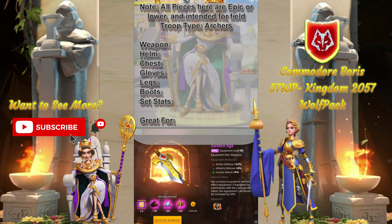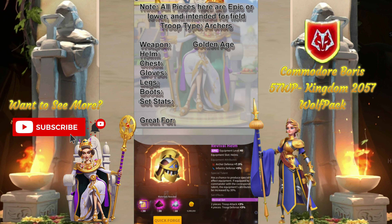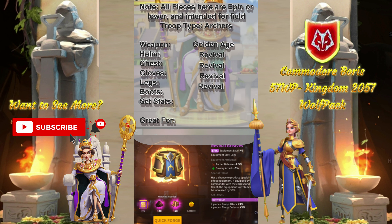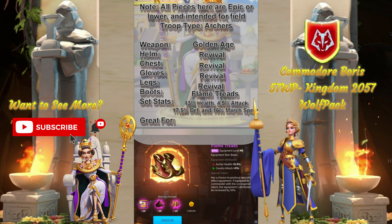Welcome to another episode of Budget Builds. In this episode, we're going to be doing Archers. First, we're going to start off our build with Golden Age for the 13% archer defense. Once we've built this, we're going to go to the Revival Helm for the 7.5% archer defense, and follow it up with the Revival Point to get the 2-piece set bonus. Next, we're going to go to the Revival Gauntlets on the handpiece, and complete the full set with Revival Greaves on the leg pieces, giving a 4-set bonus and an additional 3% troop defense. Lastly, we're going to finish up with the Flame Treads to get a nice little health bonus, sitting at a total of 28% defense, 12% attack, and 5.5% health — all without having to expertise a single piece.